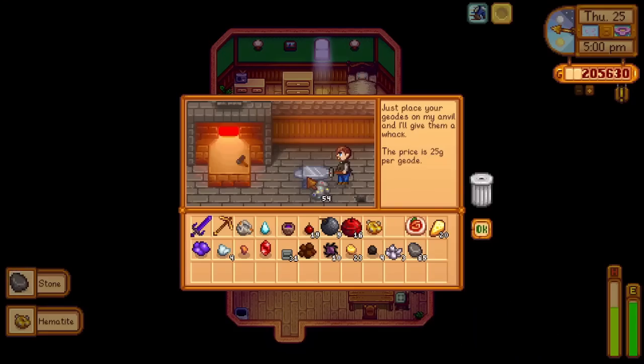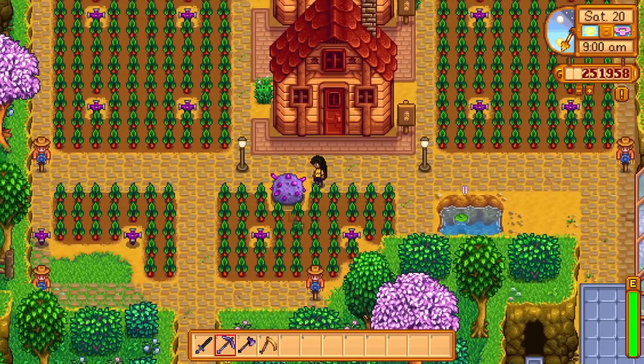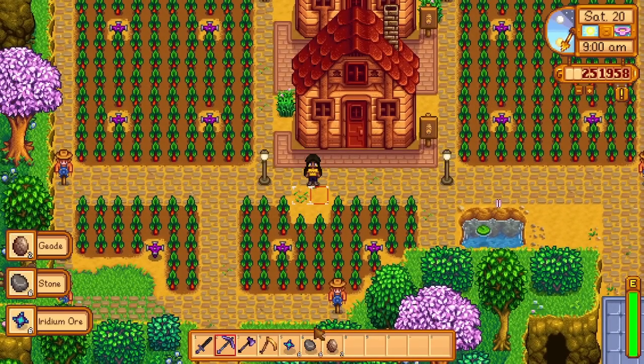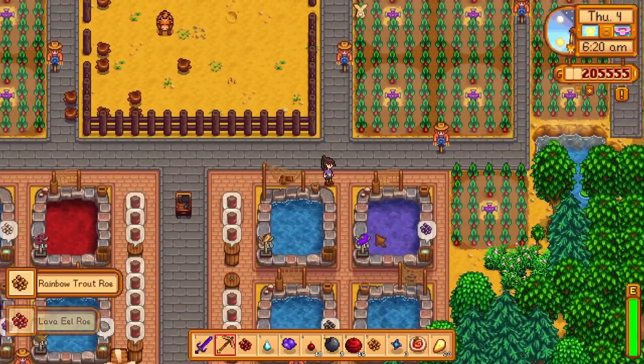If your choice is the pickaxe, make sure you have at least a gold pickaxe because the rocks within Skull Cavern require more damage to break. Even though a gold pickaxe is really useful, it's actually recommended to get it upgraded to iridium as early as you can. There are a variety of ways to obtain iridium ore that don't just include Skull Cavern — including breaking geodes over at Clint, possibly buying them from the traveling cart, having a meteorite fall on your farm, and having fish ponds with a lava eel, void salmon, super cucumber, rainbow trout, or spook fish.